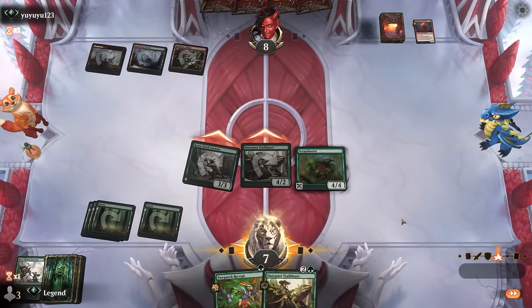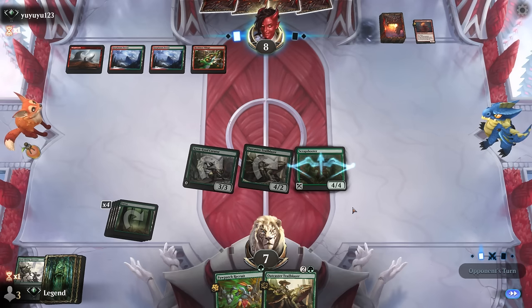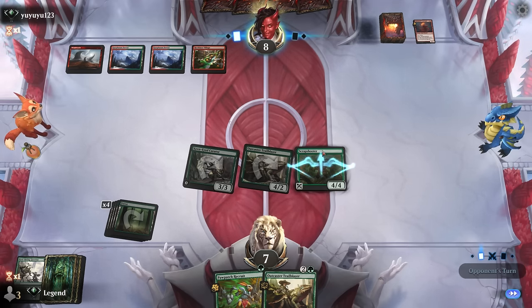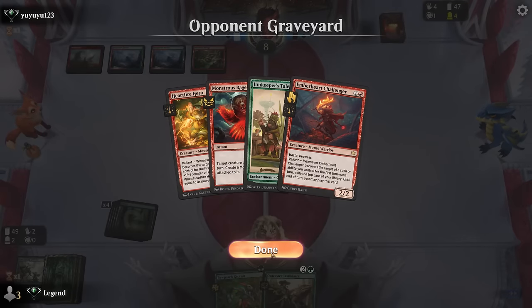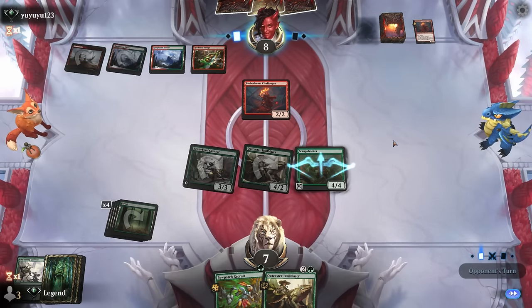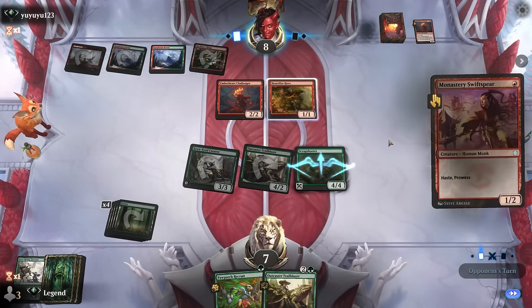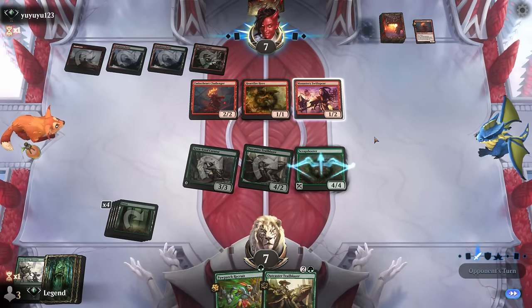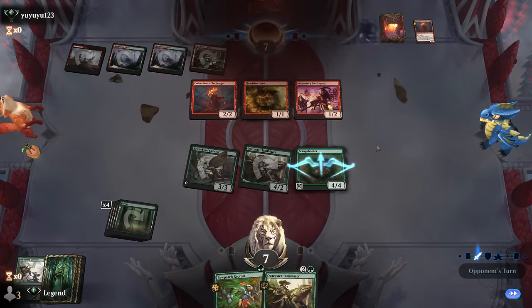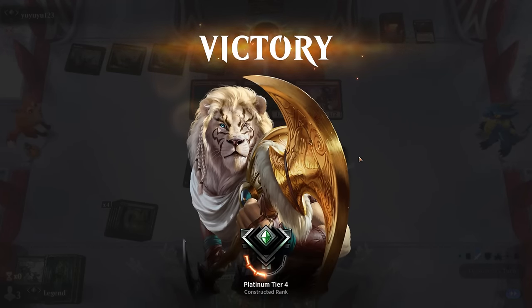Next turn we could keep drawing more cards with Trailblazer. Opponent's not out of it yet but they'll need something special — technically if they have some Act of Treason effect to steal our creature and another Monstrous Rage we die, but those haven't been played in these decks. Another Challenger, we're forced to block it. Hard Fire Hero, Swiftspear — lots of blockers. If they're out of pump spells that's fine, since our opponent's going to be forced to block and we can extract more value out of the Trailblazer. And that'll do it. On to the next one.